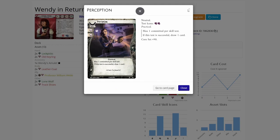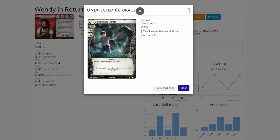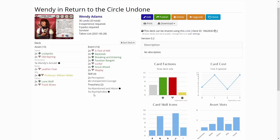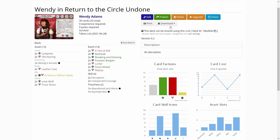For skills, we have True Perception to help investigate better, and two Unexpected Courages. The random basic weakness is Ichthyophobia, which deals horror if we fail tests — not that bad, I got a bit lucky with that. So that is the deck.